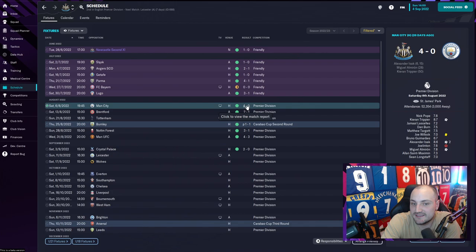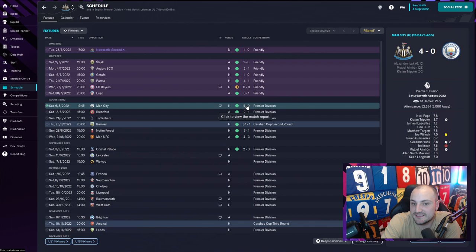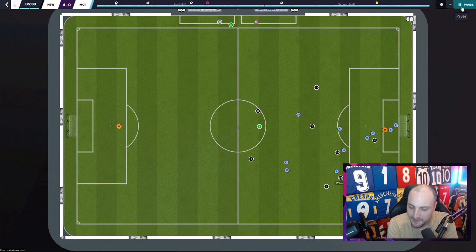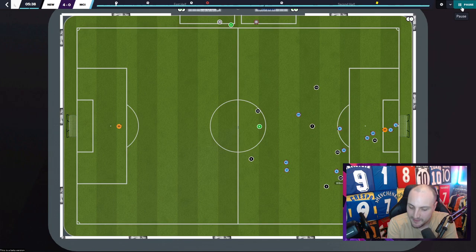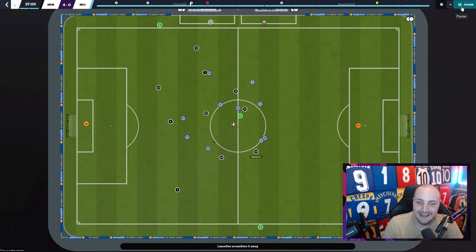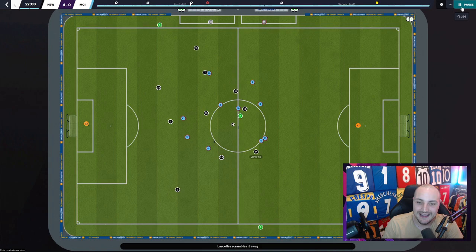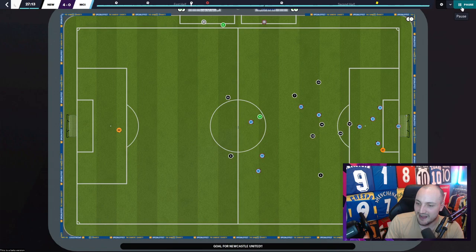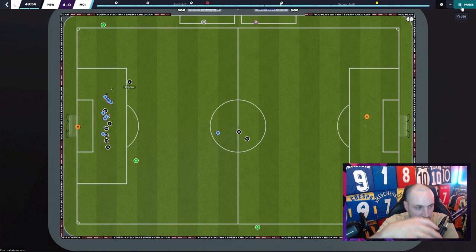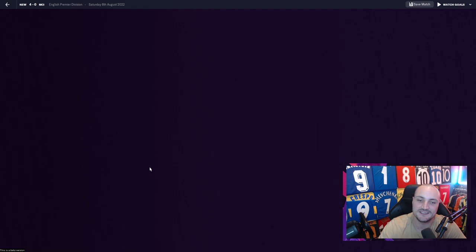Let me show you some of the goals and just how this tactic is working. As soon as we lose the ball we try to get it back - Joe Willock gets it and plays a quick ball through finding Isaac making those diagonal runs behind the line, exactly how Eddie Howe wants it. Then a set piece with Isaac slotting around the goalkeeper - a great ball from Joelinton in the ball-winning role. Then Almiron capitalizes on Akanji's mistake under our high press, and Kieran Trippier finishes with an unbelievable strike.